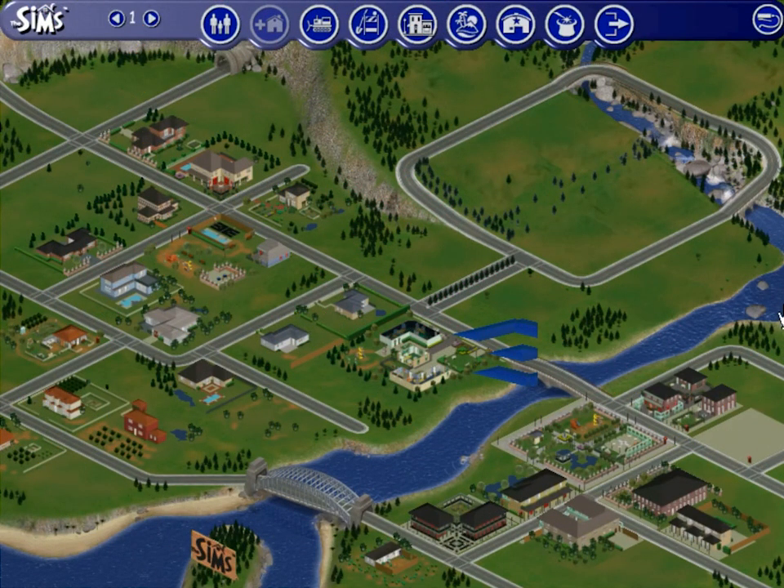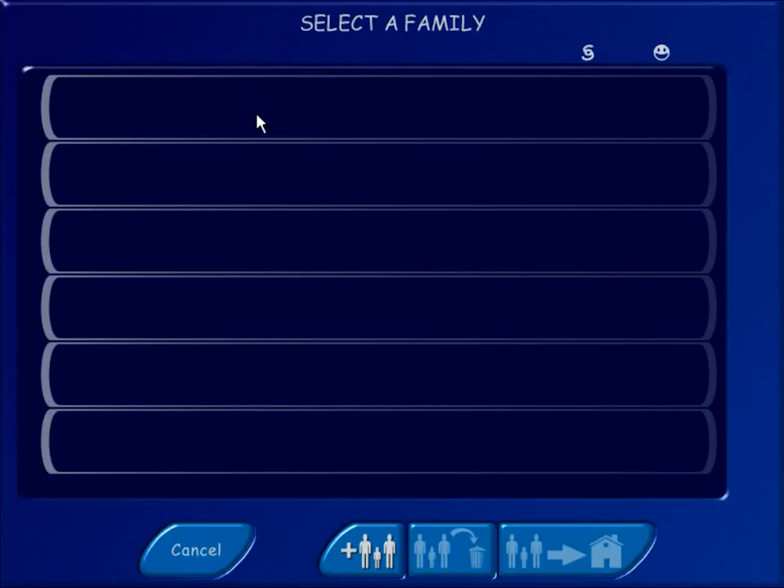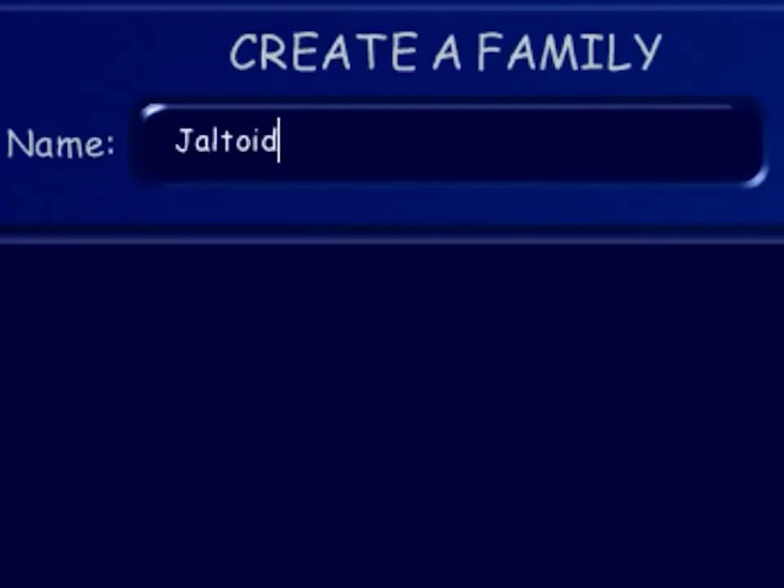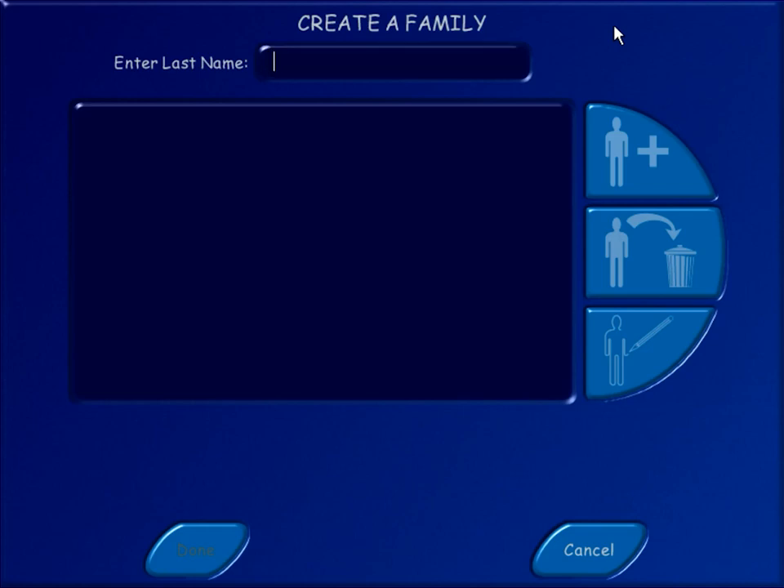All right, what house are we going to? We're gonna make a family first. Select or create a family, hit the plus. Now enter last name — what's our last name? Joe Ted? No. Jolt? Okay fine. Joe Ted Mick? No. We just gotta be Mick.